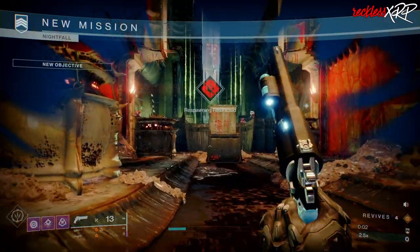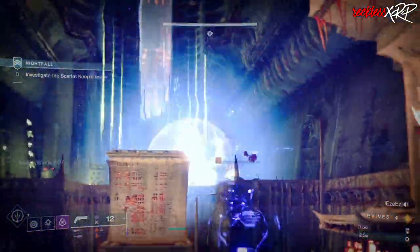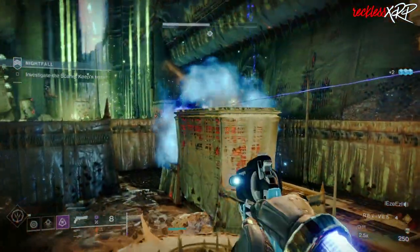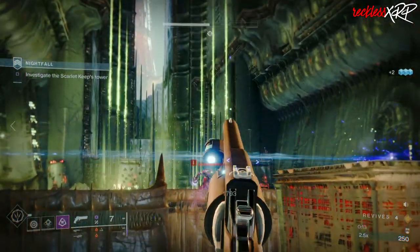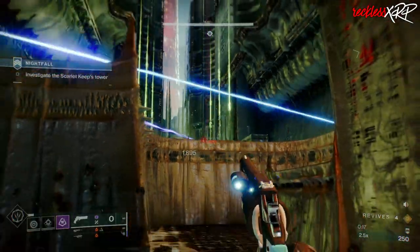One thing to know: this week's Grandmaster gives you a chance to get the Palindrome, which is one of the best hand cannons and the best 140 RPM hand cannon in Destiny 2 currently. The first cheese will skip the ads as well as the barrier champion in that first big room, saving you time.